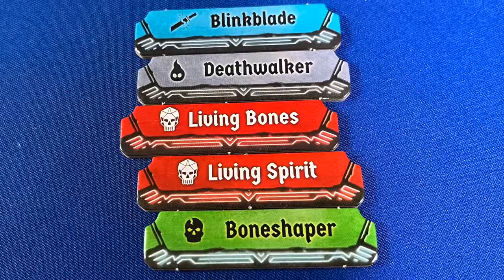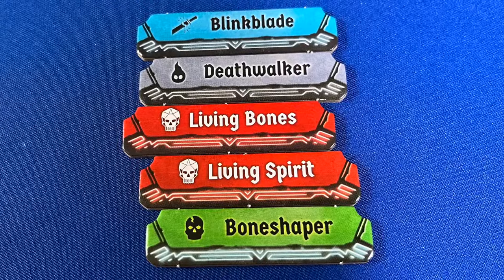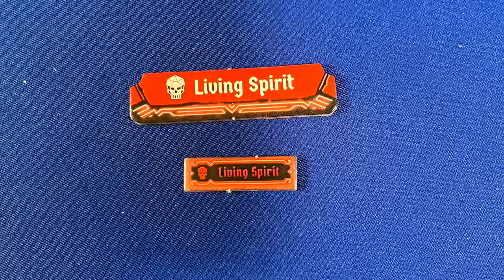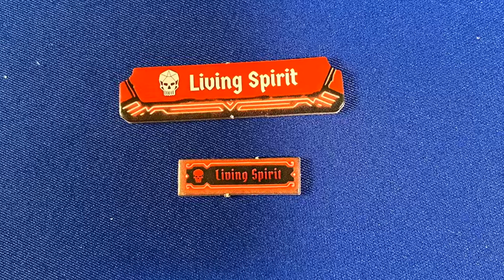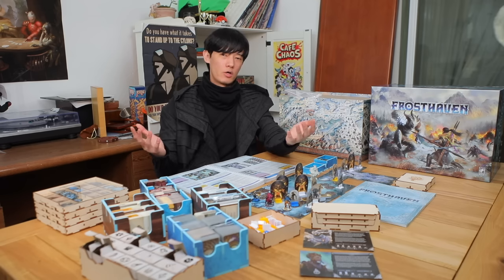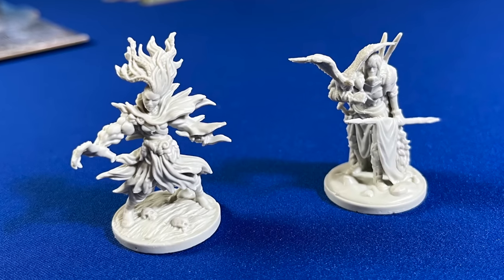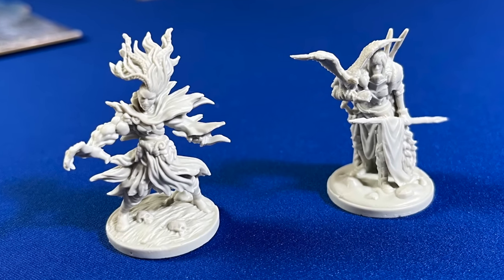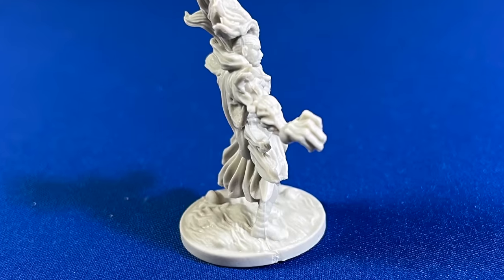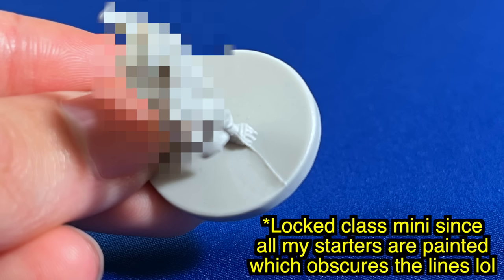That's particularly important for tiny tokens not falling out the bottom. There are standees for the classes for those who don't want to use the minis. Character mats are also way more useful in Frosthaven, giving you gameplay rulings and tips pertaining to your class, instead of Gloomhaven's round summary which stopped being useful like two scenarios in. Seeing class-specific info makes way more sense on the component that details the class you're playing.